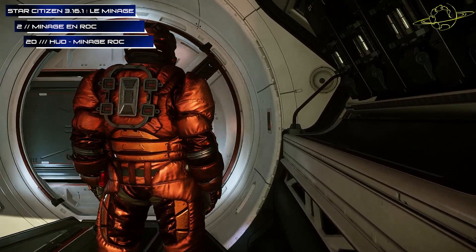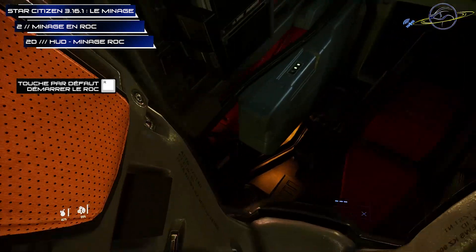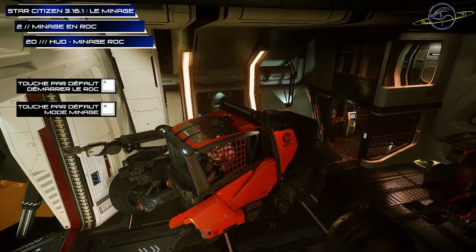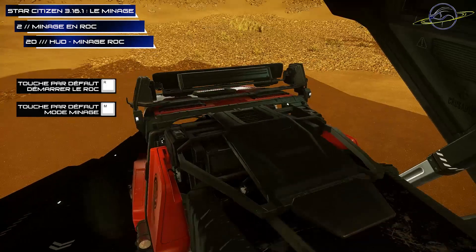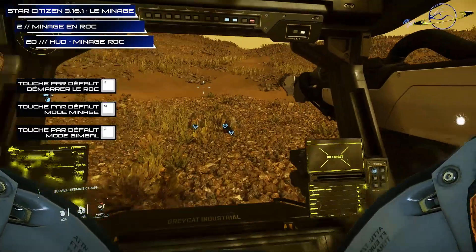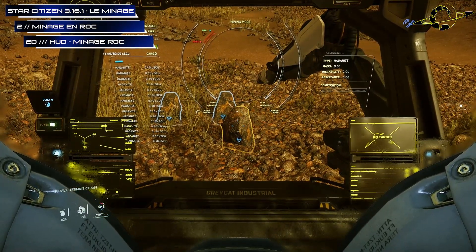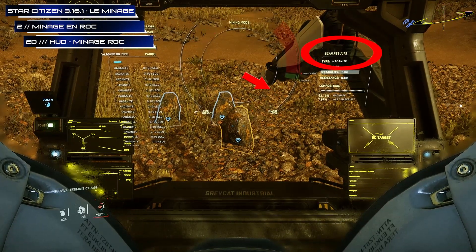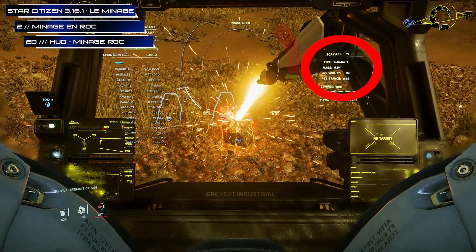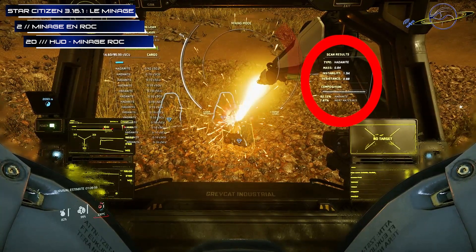Now we'll move on to the ROC HUD, and more specifically its mining HUD. To begin, let's turn on the ROC. The vehicle handling is standard — no need to dwell on it. For mining, start by activating mining mode, which will deploy the arm where the mining laser is located. A small tip: if your arm is not controllable and doesn't move despite pushing your mouse to the edge of its limits — stop, don't break your mouse. It doesn't always happen, but if it does, simply change the aim mode, which is usually linked to the gimbal. It's not really a bug, but an option that doesn't apply to mining. So, assuming it's a bug — you're in your ROC, the mound is in front of you, your mining arm is active. Point your reticle at the mound. A scan activates automatically, the same way as with the multi-tools mining. On one side, we have the mineral type — here Danite — the mound mass: 0.84, the instability, the resistance, and the composition: 84.45% gems and 15.54% inert material.